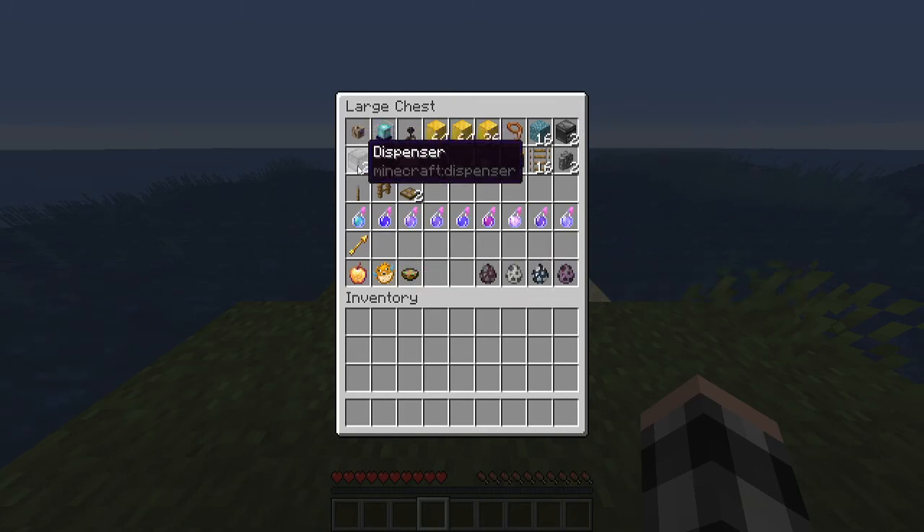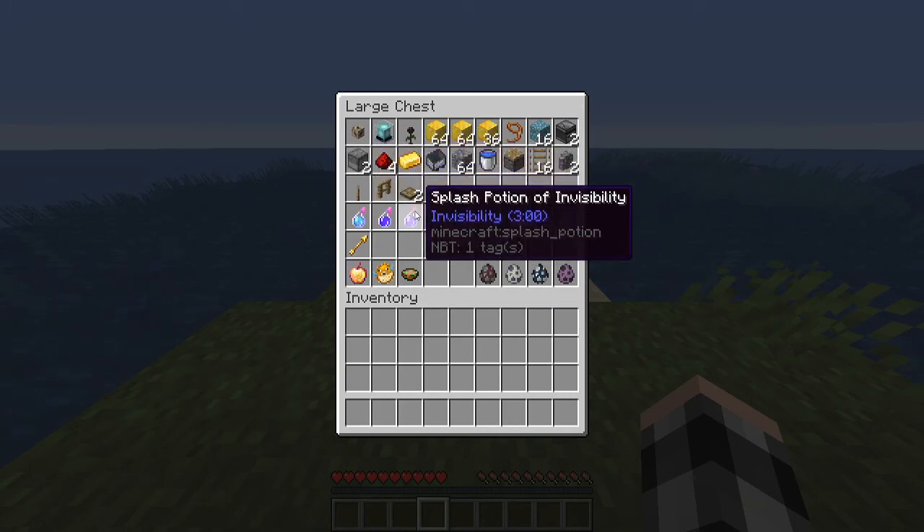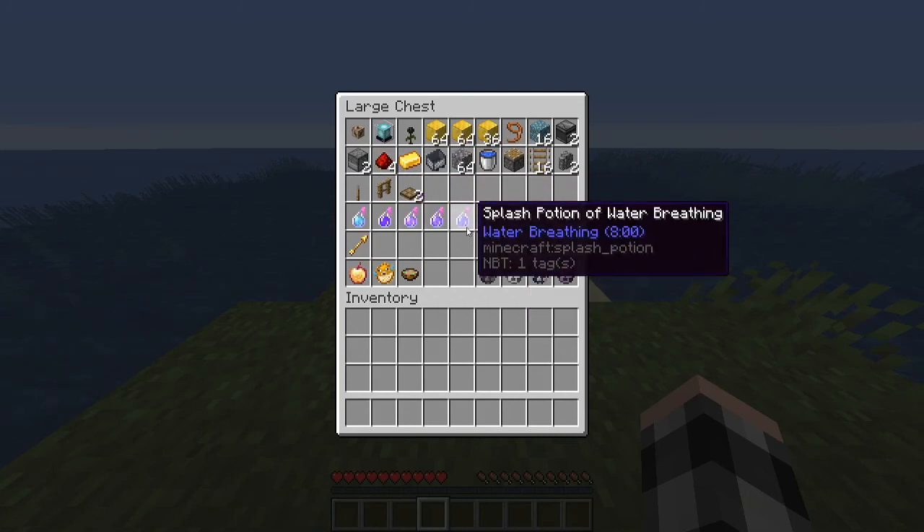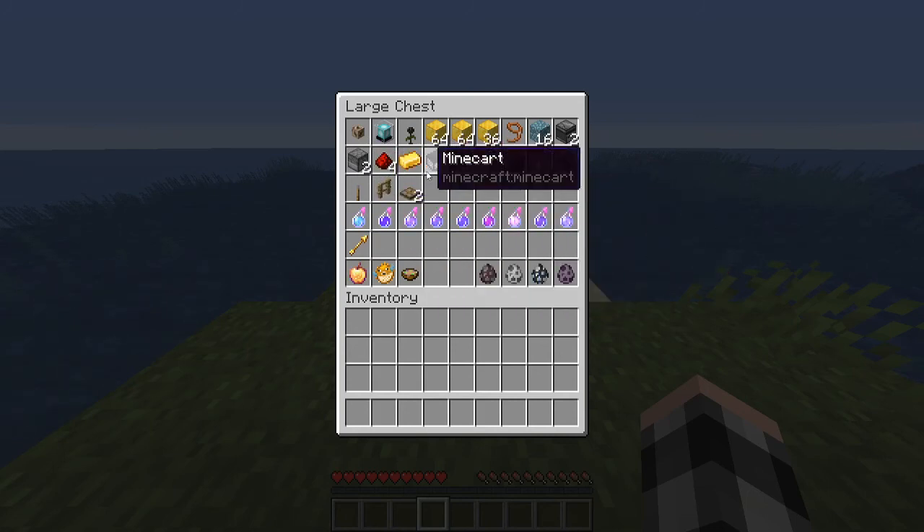You need 2 dispensers — one is going to dispense potions, and the other is going to dispense spectral arrows at you. The redstone dust is just going to bring power to the dispenser.